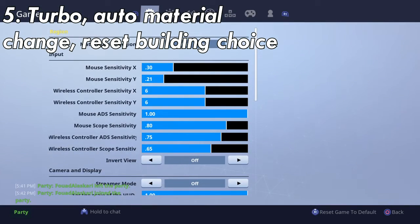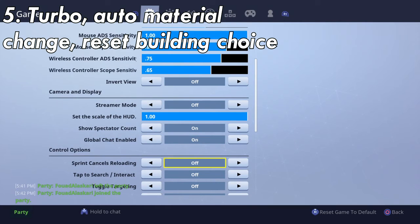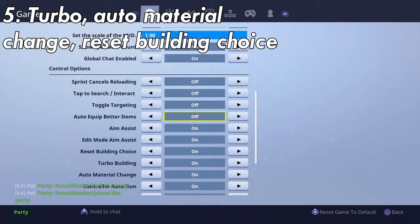Number five: have turbo building, reset building choice, and auto material change enabled. Turbo building allows you to hold down the build button and you will keep building without having to press it every single time.